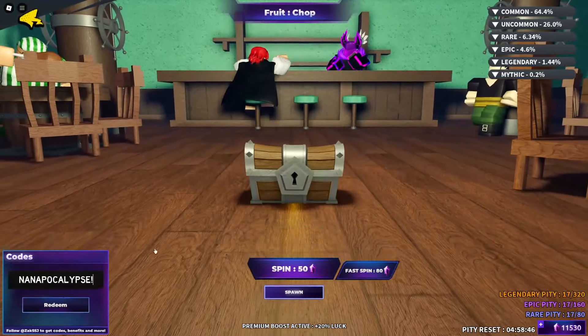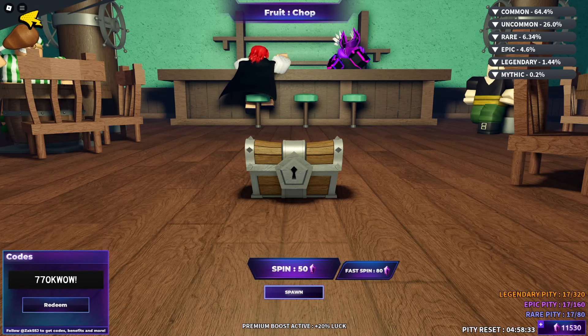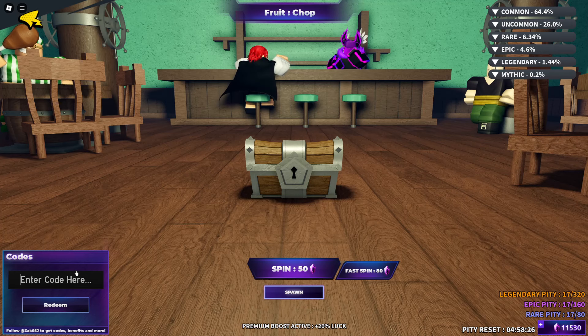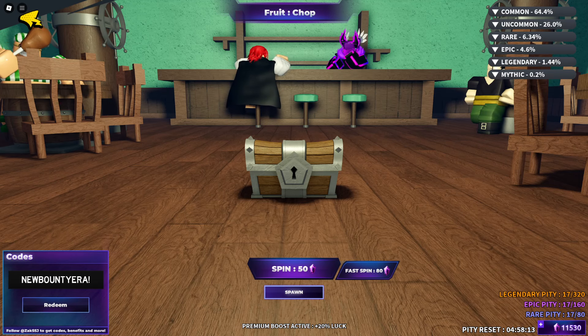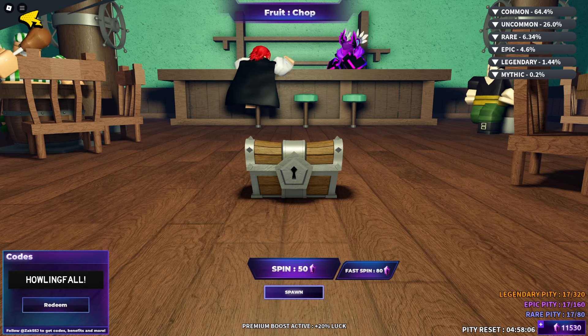Next code is 'apocalypse' — this one is crazy. Redeem this code for 2,500 gems. The previous code gave 760k — crazy. Also 750k, sorry for the delay. And we get a new bounty era code, as well as a follow code — this is a follow code.